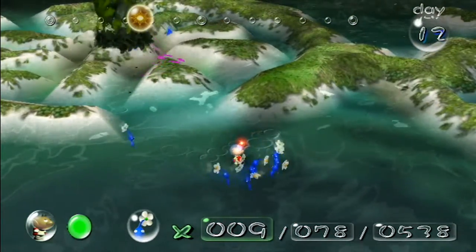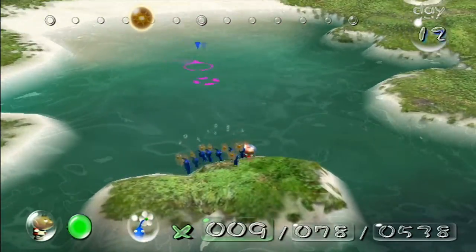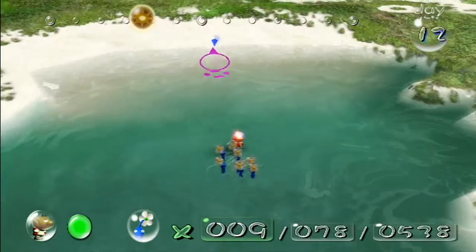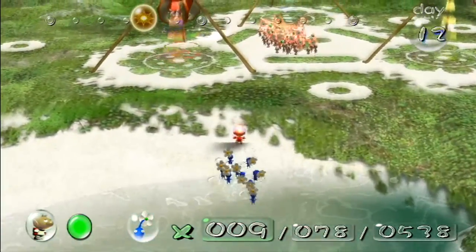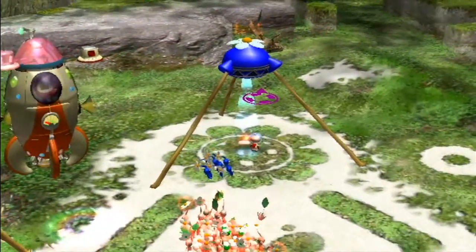The egg breaks open to reveal the Smoky Prog — that enemy is the hardest enemy in Pikmin. So we're going to run away back to our base. The Smoky Prog strategy is to go to your base, and it will actually pluck your Pikmin.